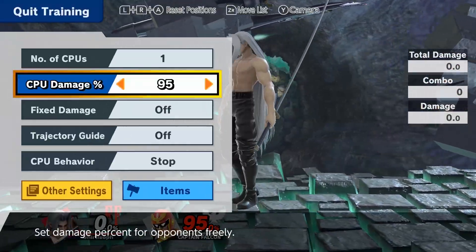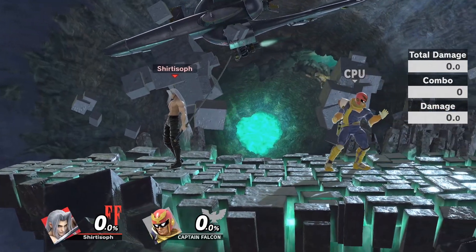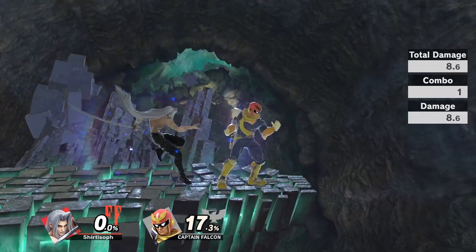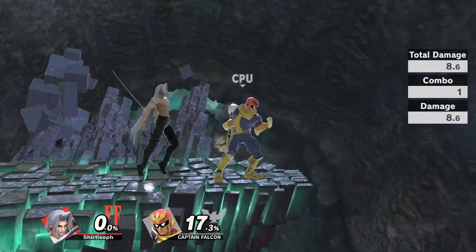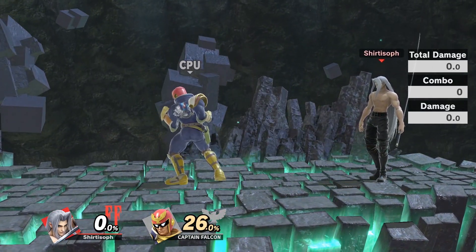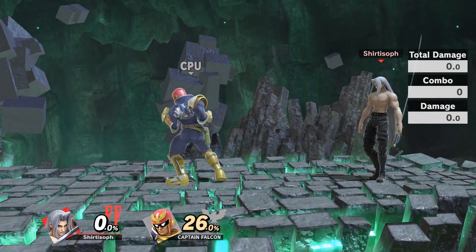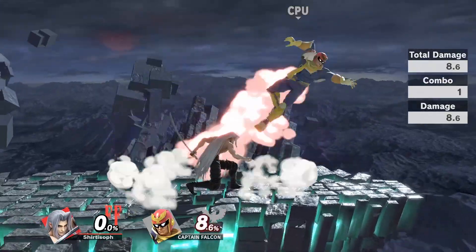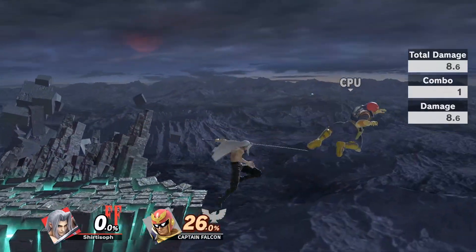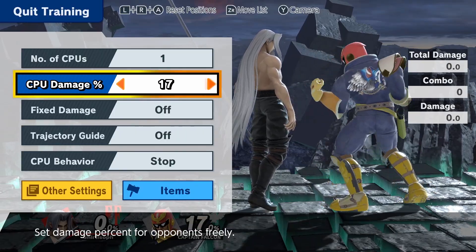Now let's get into neutral air, because it's the move that really brings his entire kit together. It has consistency issues — it doesn't always land when it should, which is aggravating. Watch: I did not move and it missed, then still landed in the next neutral air. Neutral air is inconsistent, but when it lands it's amazing because it allows you to get early damage combos.